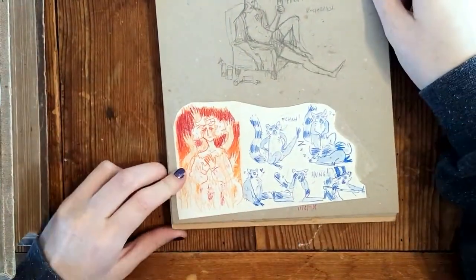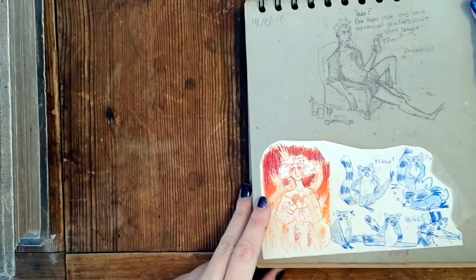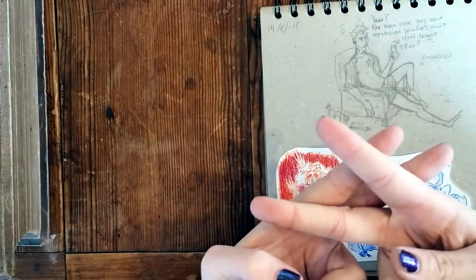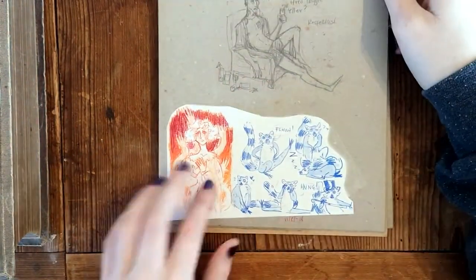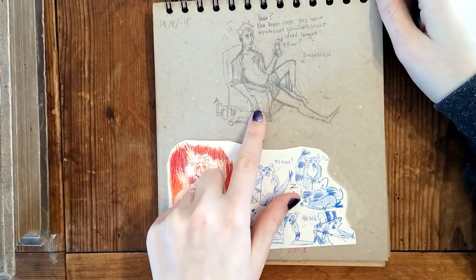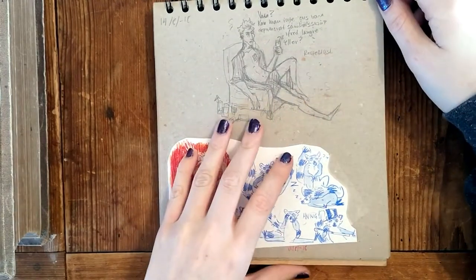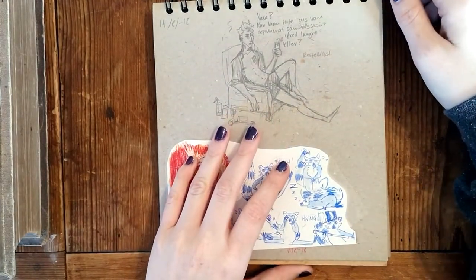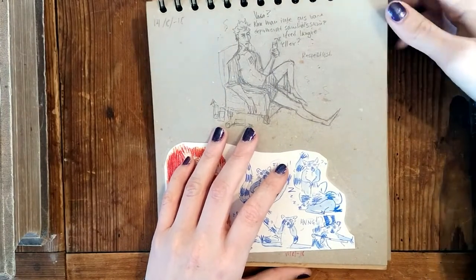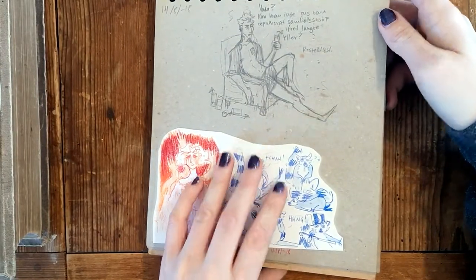Here we have a thumbnail for an illustration - look at that, so pretty! Self-promotion. Here's Rufus again. And here we have Finn being a slob - it's part of the story so I can't really speak about it, but yeah, wasting his life away for three days.